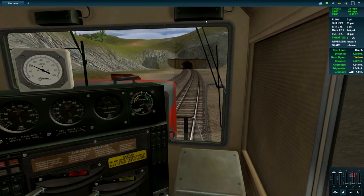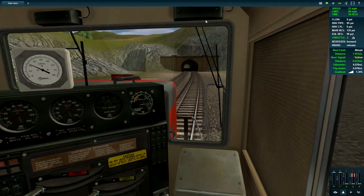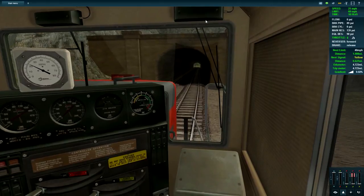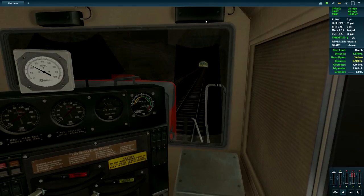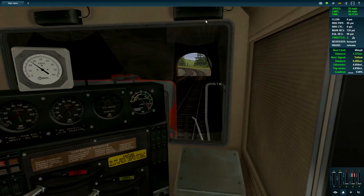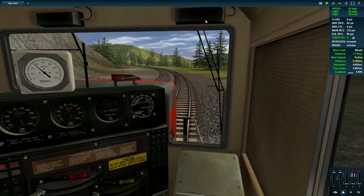We're down to 21 miles per hour. I want to get back into the cab. I just honked my horn because I'm going into the tunnel - because that's a thing. I'm just randomly having a cough now - of course it starts when I'm trying to record. I'm going to grab another stick of gum - it's watermelon and cantaloupe, pretty good. Hey, we're gaining speed!